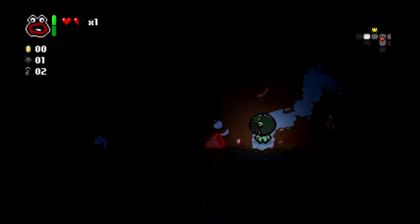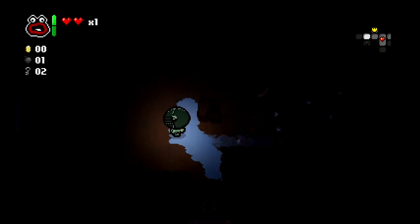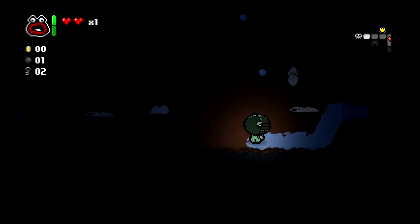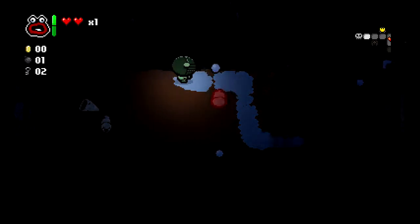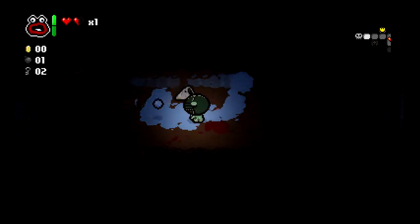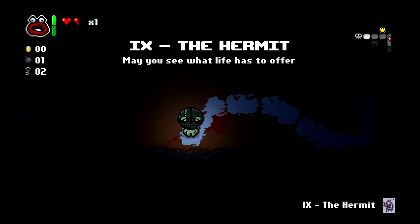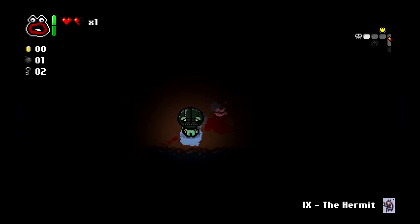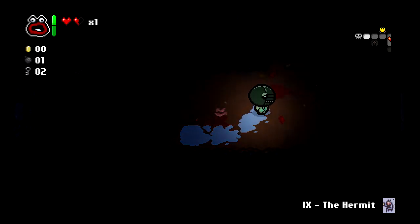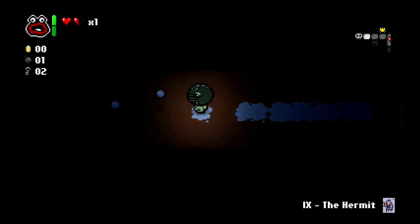We did take red heart damage, so I don't think we'll get a deal with the devil on this floor. No keys, no coins. Let's just keep backing away — I said backing away, not up in my face. We have the Hermit — it teleports the player to the shop. I don't know that I really want the shop, but let's keep moving.